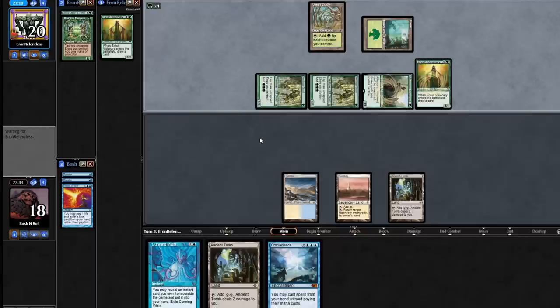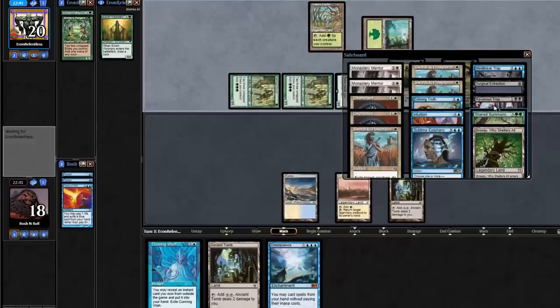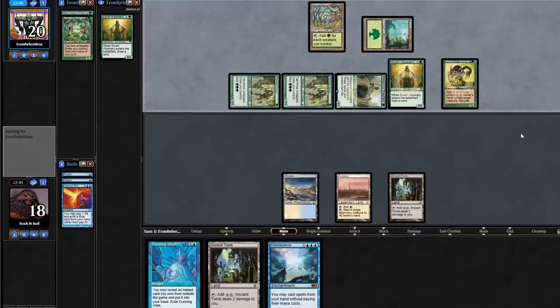Mind Break Trap is on if I want it. If I Cunning Wish for Intuition, I actually know I'm drawing a blue land next — Flooded Delta is the top card of my deck. So if I Cunning Wish for Intuition, I can do Intuition for Show and Tell and then cast it. But that still leaves me one short — I won't have any spells to actually fire off with the Omniscience. I'll just have Omniscience in play. I think I'm going to end up a turn short on this one.